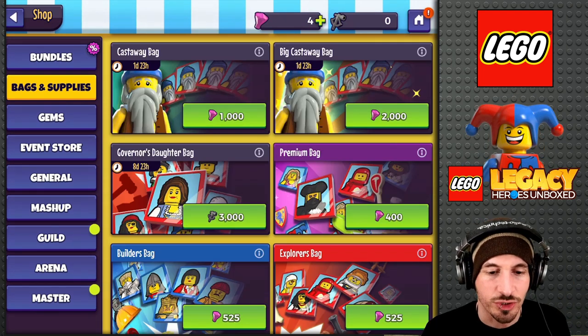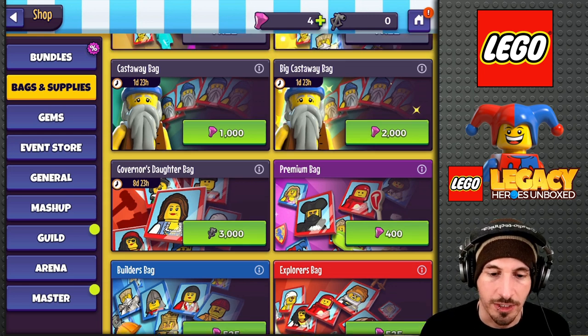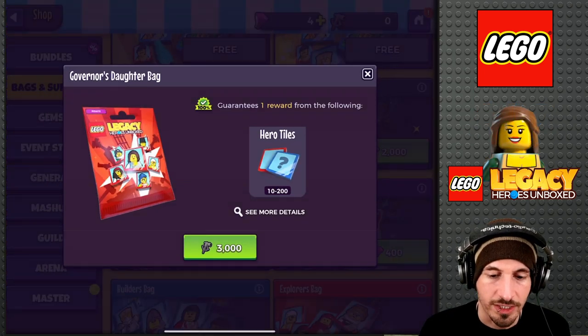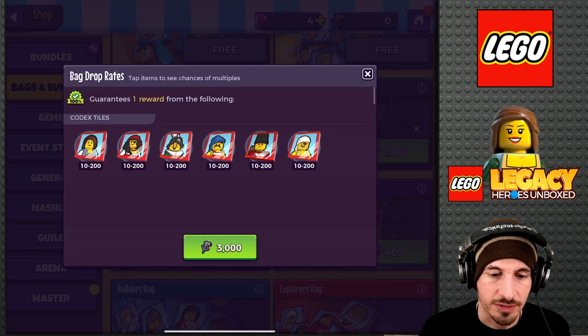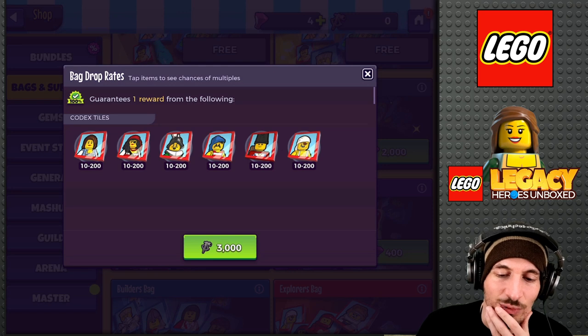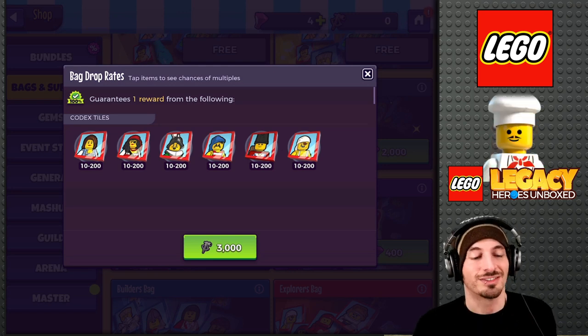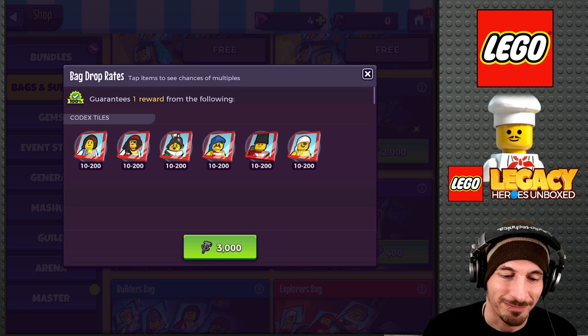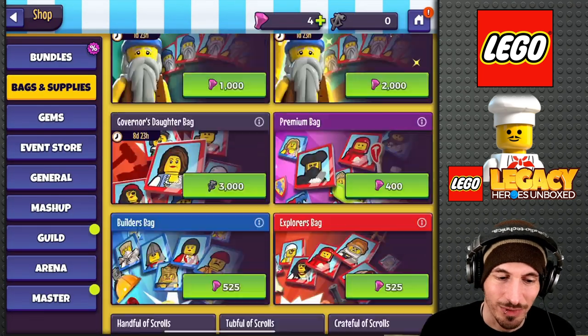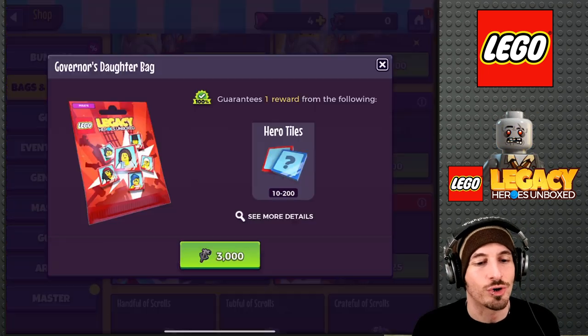Should I wail on this Castaway Bag? Governor's Daughter Bag — 3,000. It's not 3,000 gems, it's 3,000 of the event pieces. And you get all these different things. Oh, it's not the other ones. I was excited for a second — maybe I can get pieces of... No, not pieces of Scarlet. Oh well. Anyway, we got the Governor's Daughter Bag.